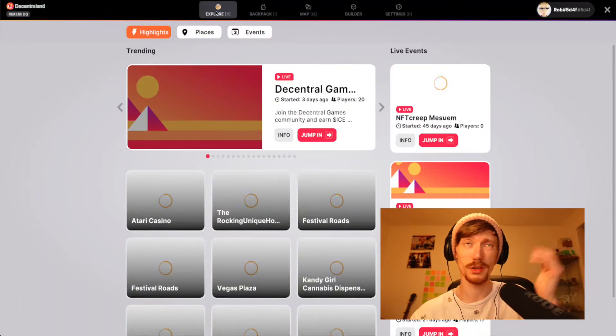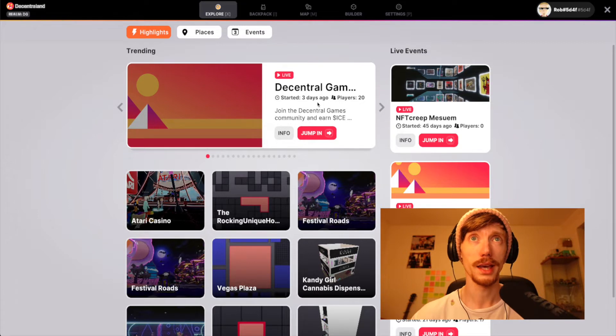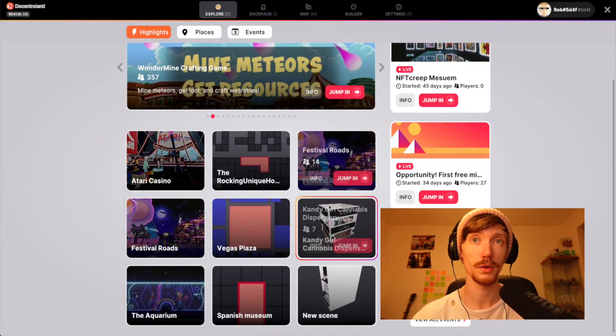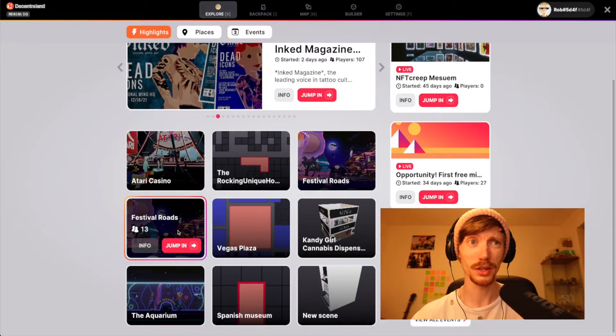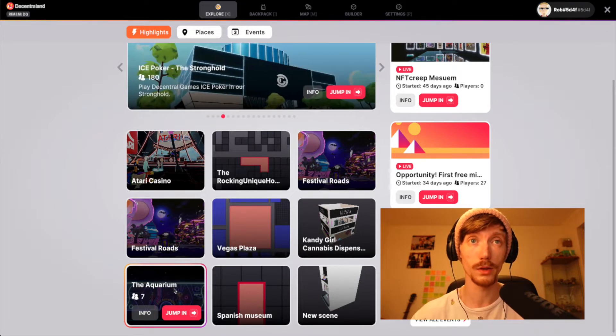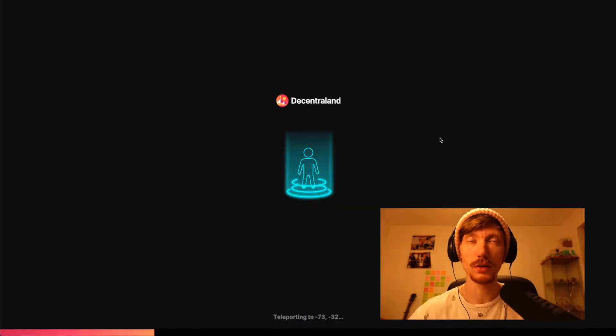The trending section on the top bar is going to show me some trending stuff: Decentraland game, Community and Ice, the NFT Creep Museum — started 45 days ago. We've also got quick links to key stuff: cannabis dispensary, Atari Casino — well, we went there, that wasn't very good. The aquarium though — the aquarium's class. Played roulette with fake money, won fake money. We'll have a look at this NFT Creep Museum — sounds interesting.